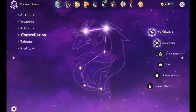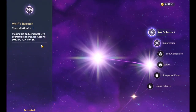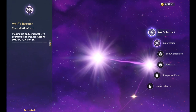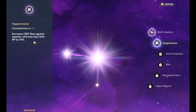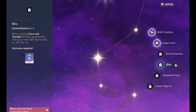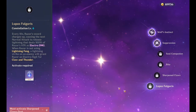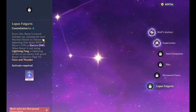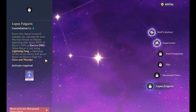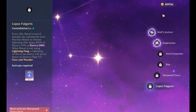Now let's talk about his constellations. C1 is free damage, that's nice. C2 gives you extra crit if enemies are below 30%. The C4 constellation is probably the most important one — if you quick tap E, it applies a 15% defense debuff, which is absolutely massive. And C6 deals a lightning strike equal to Razor's attack as Electro damage — that's free damage.